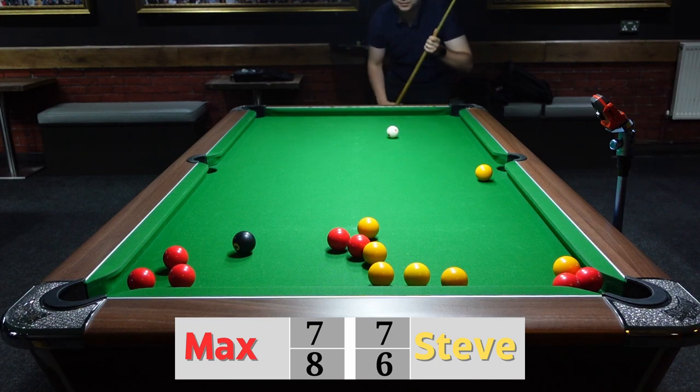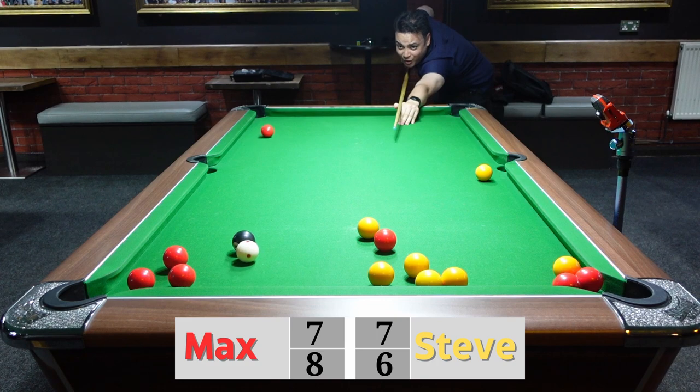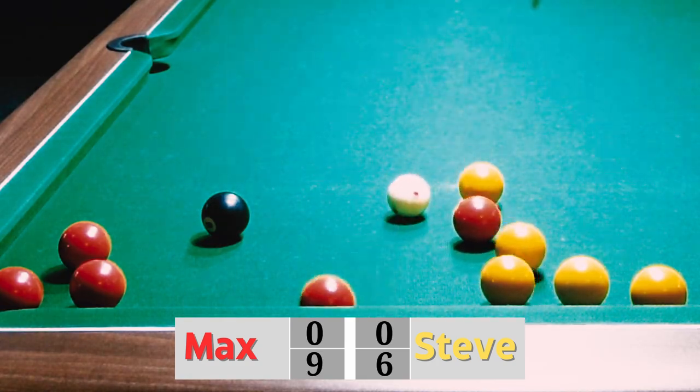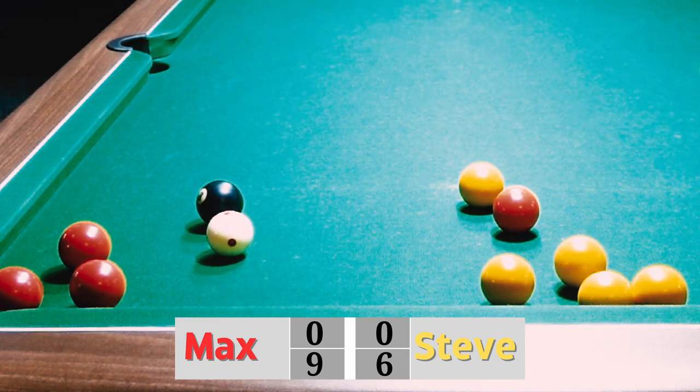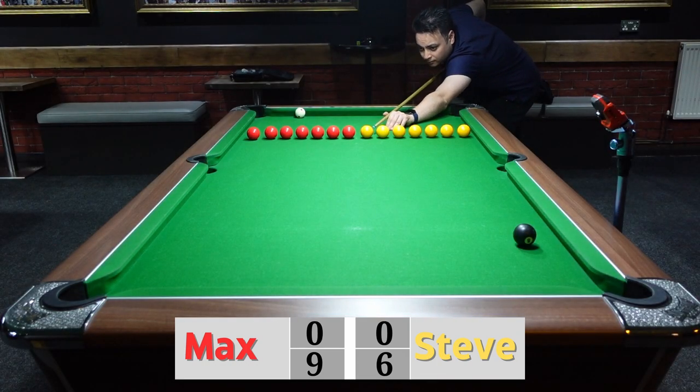Steve had already checked that with the AI — he has it in his Google Glasses which is obviously off-camera. Unfortunate for Steve — he hits the black ball and loses the game. It's nine-six to Max.